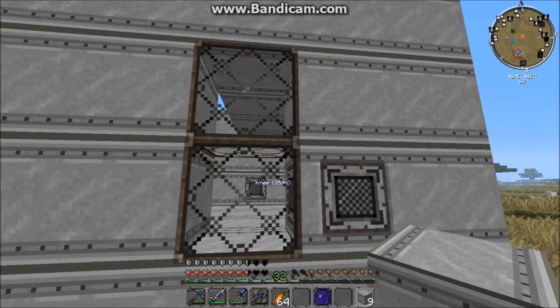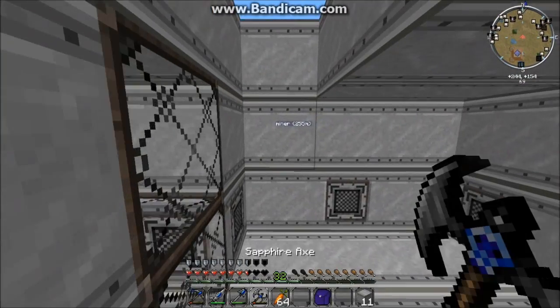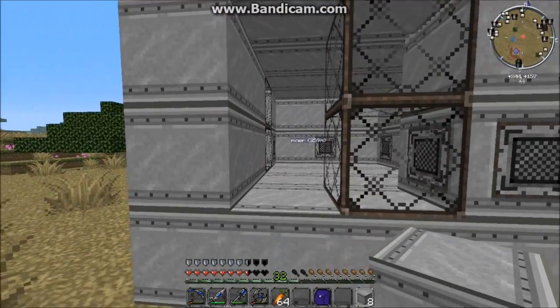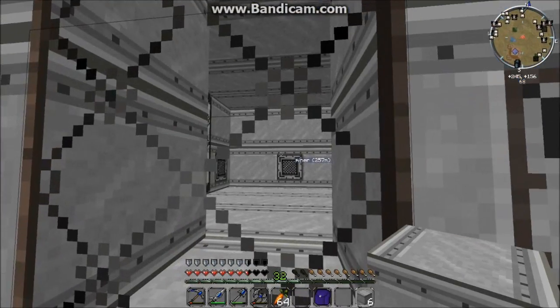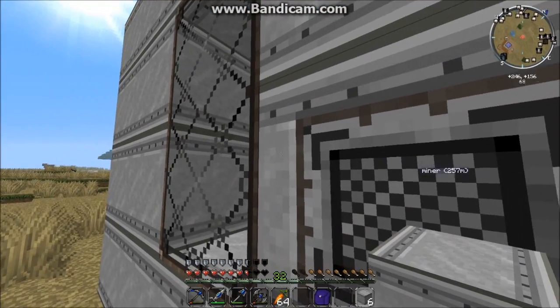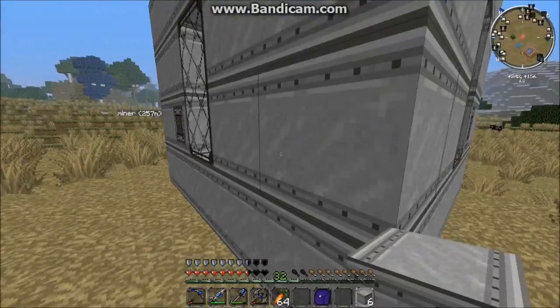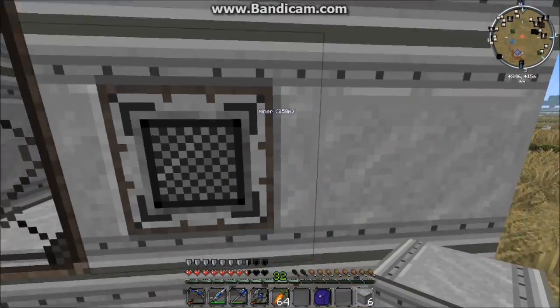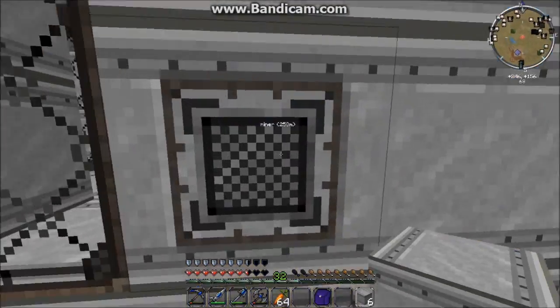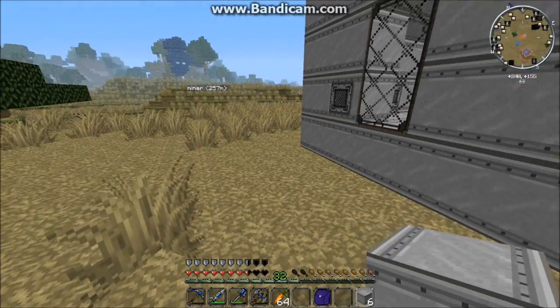It worked! As you can see, it's now working, because the two gauge viewers here became one solid piece and connected. And if we right-click on it, we can see that it can hold one million six hundred thousand - which is basically sixteen hundred buckets of lava. That is sixteen hundred buckets of lava in this tank, which is very nice. All we have to do is put an input pipe to this little square on the valve and we can pump our lava in and store it up, ready for all our power systems.